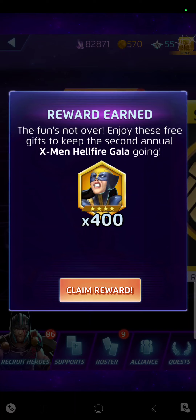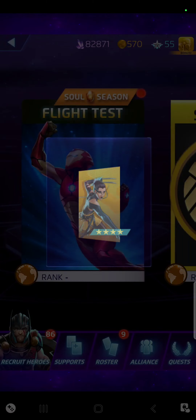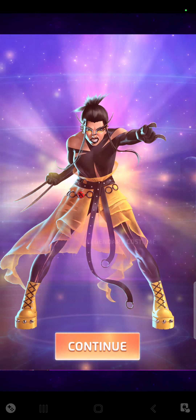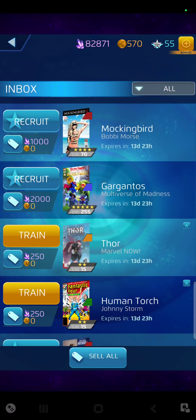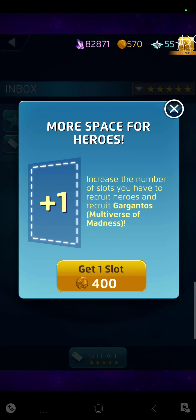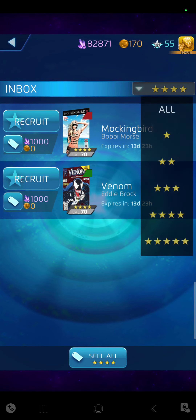I earned a reward. Let's go over and see what I can claim. I can recruit for 400, so I'm definitely going to recruit the 5-star so I don't lose this. I want a 5-star no matter what — I don't want to lose it because I lost some stuff already. So Venom and Mockingbird are there.